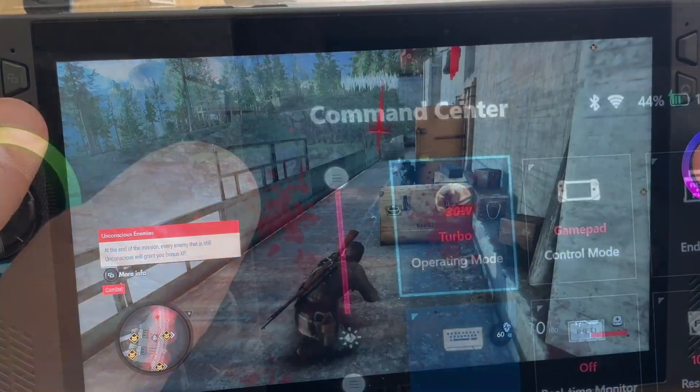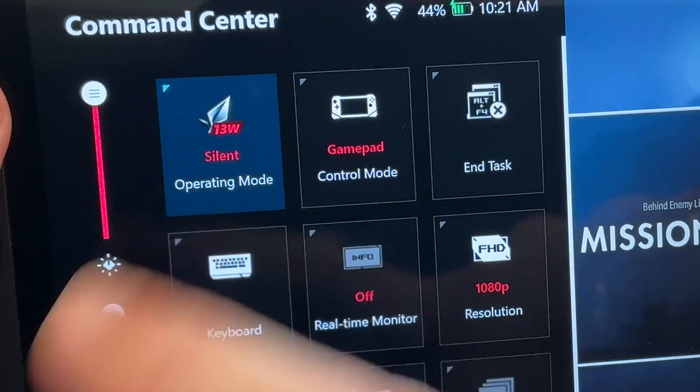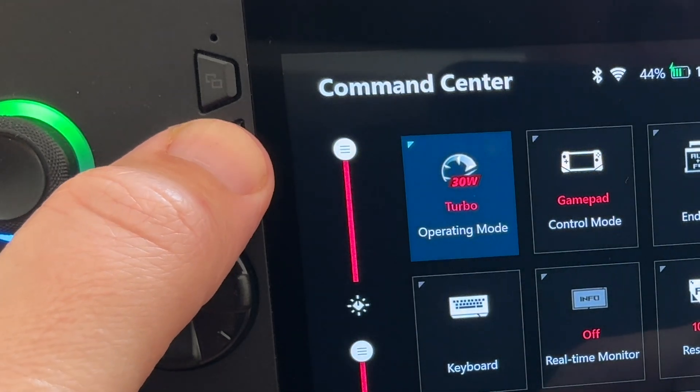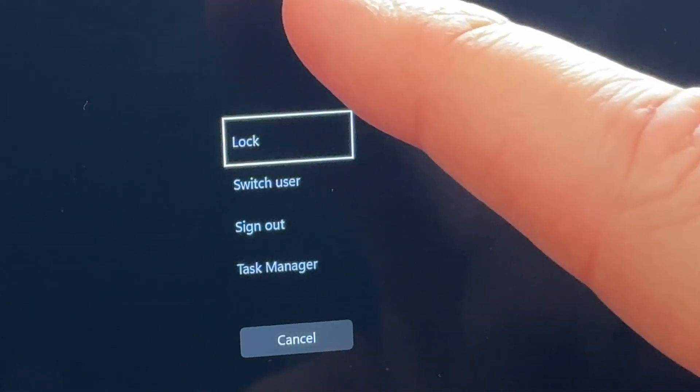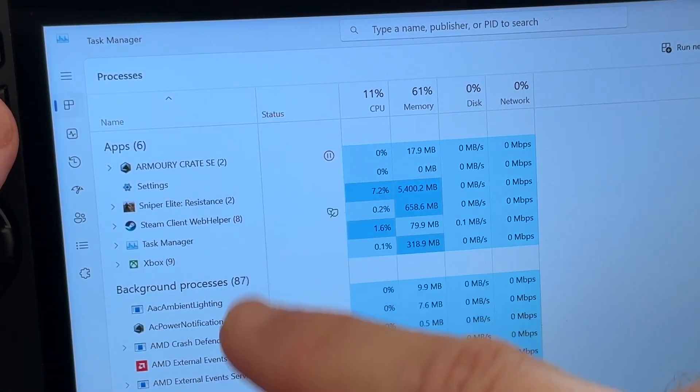Tip 1: the Command Center button is incredibly useful for things like switching between silent, performance, manual and turbo modes. But holding down the Command Center button is effectively our Ctrl+Alt+Delete function. We can head into the task manager and force quit any games if a game glitches out and we quickly need to end it.